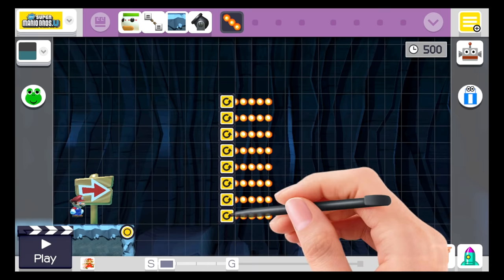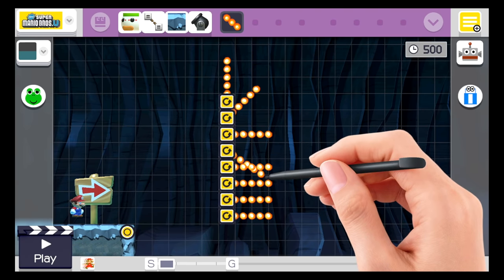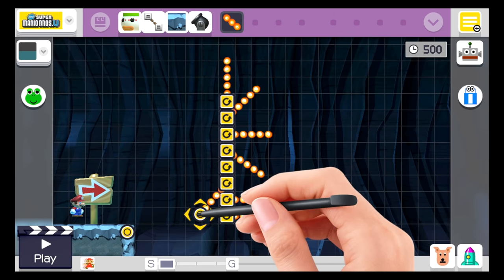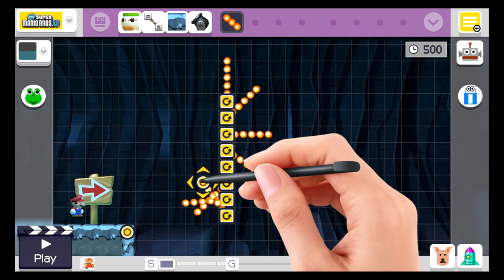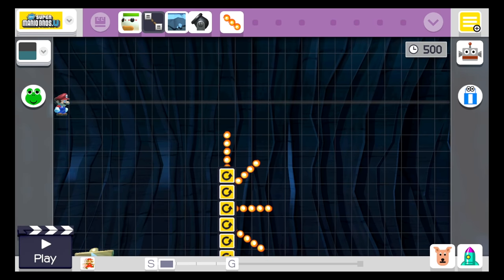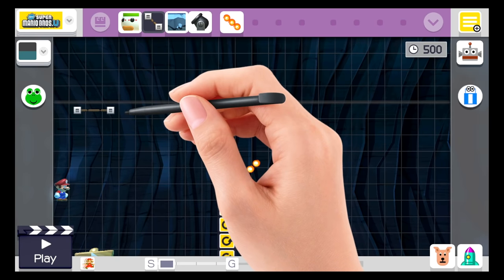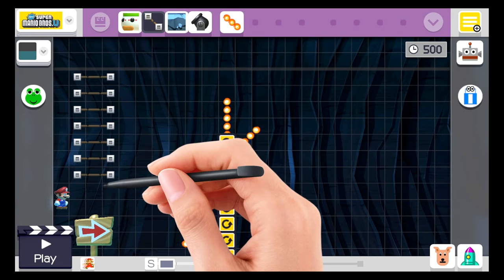The first thing we're going to do is place down eight fire bars and then put them at eight different angles. Just follow along with the angles I make in the video — they don't have to be exact, as long as they're pretty close it'll look right. Then we're going to place down eight tracks on the left side. I accidentally only placed seven, but I'll add my eighth one in a second.